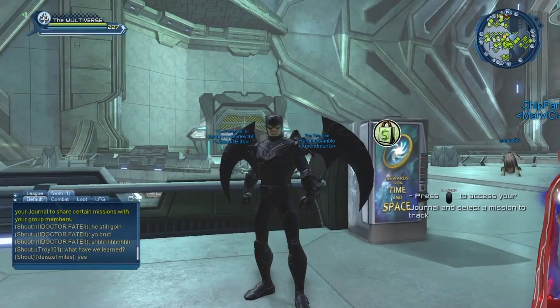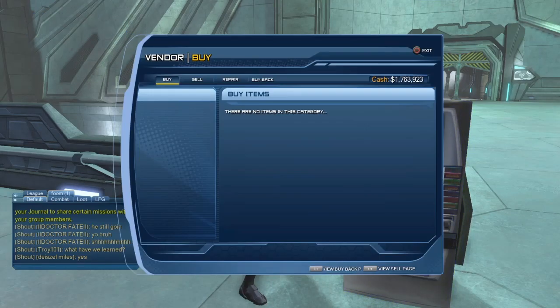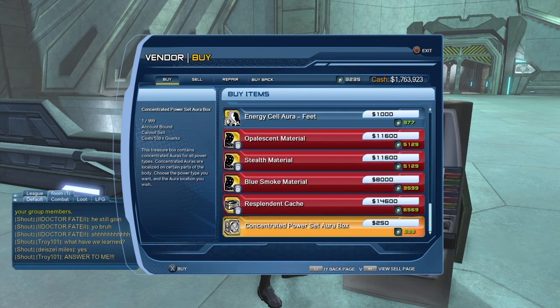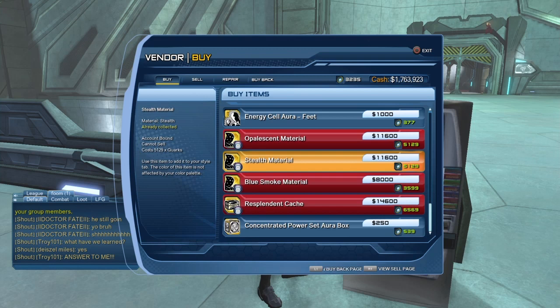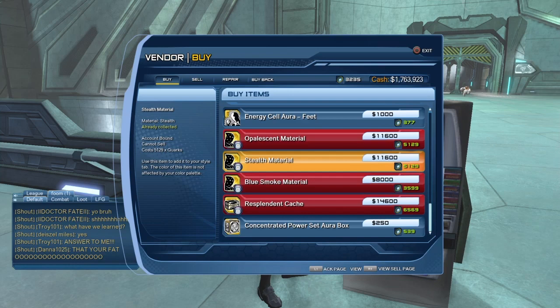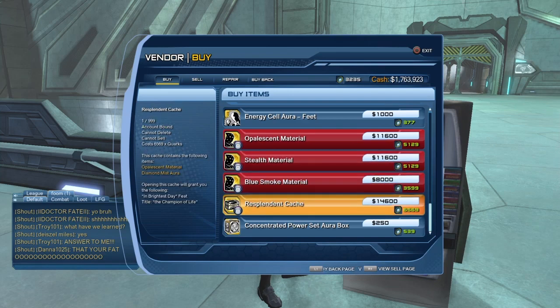Where can you get the stealth material? You can get it from the Quarks vendor — it's 5,129 Quarks, so it is pretty pricey. There's also the opalescent material and a blue smoke material available from the Quarks vendor as well. So far I was only able to purchase the stealth material. Right now I'm saving my Quarks for the resplendent material, though I spent a few Quarks on some power set aura boxes, so it'll take a while. I have a little over 3,000 Quarks right now, so I'll need about twice as much before I can purchase the resplendent material.